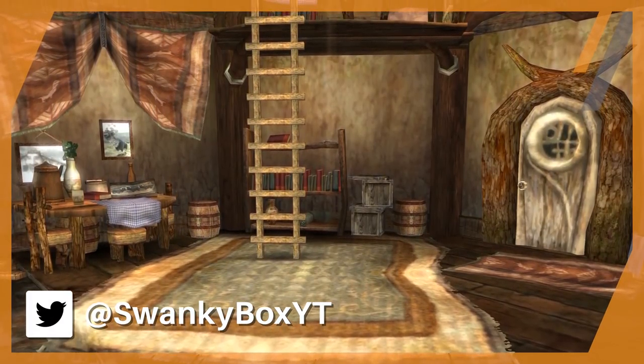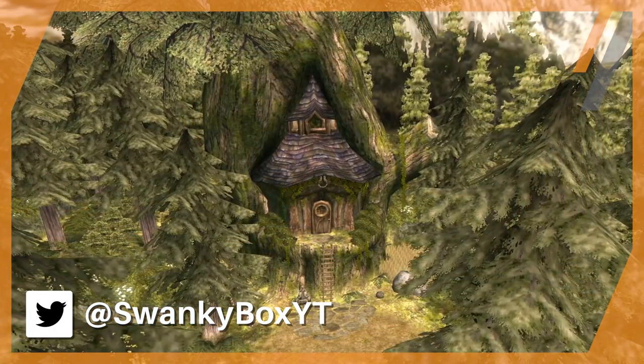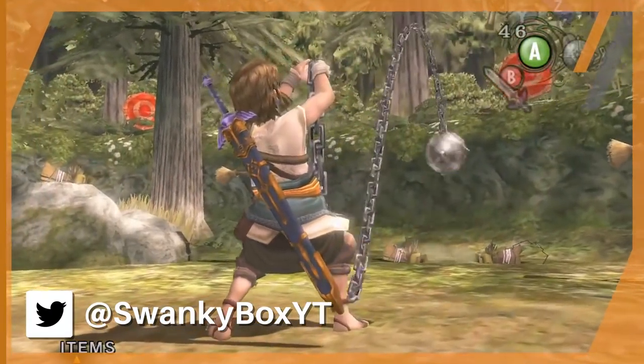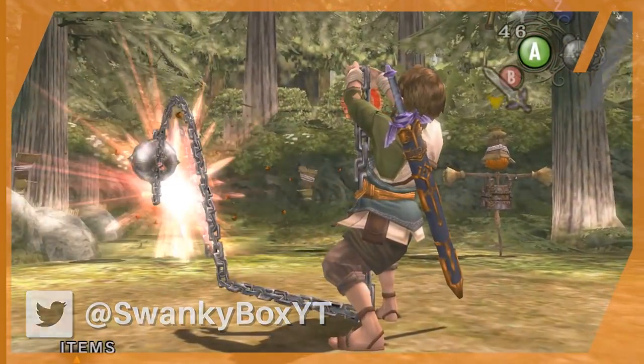At the start of Twilight Princess you obtain a slingshot, and you have to go through a challenge with that slingshot. But what if you had to use the ball and chain instead? Let's find out!